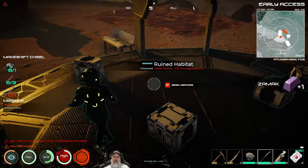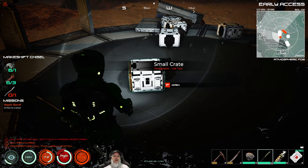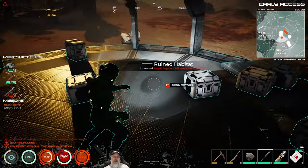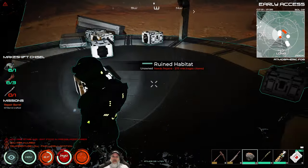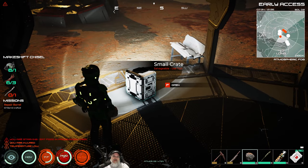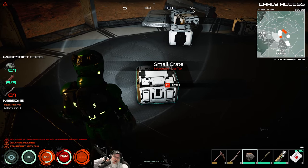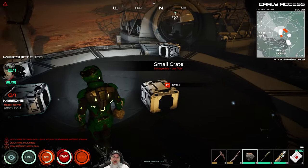We'll use our screwdriver and we got some aluminum out of that. This whole little dome piece up here is salvageable - we'll probably get some glass from it. We got two pieces of broken glass. Now these crates will respawn if you loot them and leave the area. I've decided not to do that because I think that's kind of cheesy and unrealistic. I'm going to loot them one time and salvage them and be done with it. One important warning: don't ever put anything in these crates, because when they respawn you'll lose whatever you put in there - I learned that the hard way.